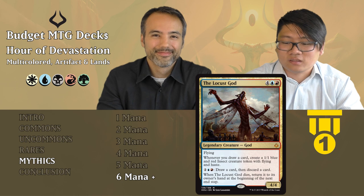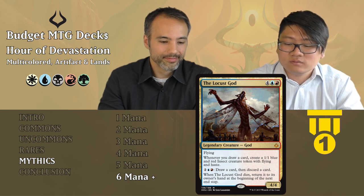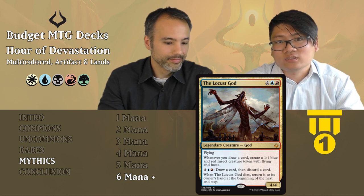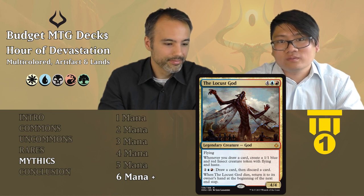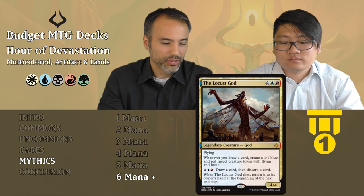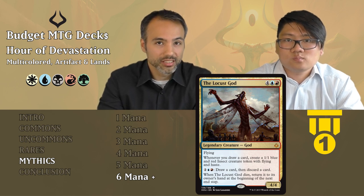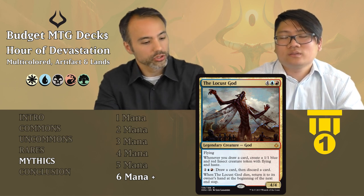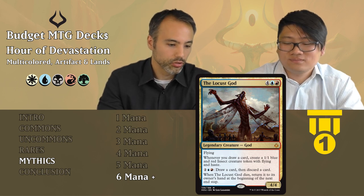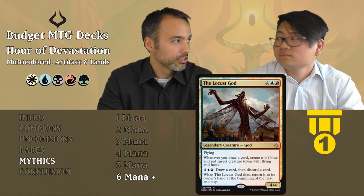The Locust God: four, a blue, and a red — a 4/4 God with flying for six mana. Whenever you draw a card, create a 1/1 blue and red insect token with flying and haste. For two, a blue, and a red: draw a card, then discard a card. When it dies, it goes back to your hand. A 4/4 flyer for six is already strong in limited. It creates flying, hasting insects whenever you draw cards, and you can loot for more insects. It gives you incremental advantage constantly. Tier one — very, very strong.